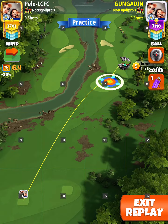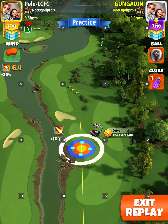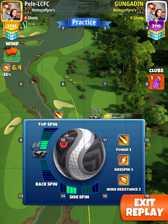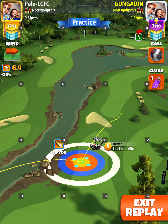Extra mile, kingmaker. You want the inner green ring, the inner green ring at max, 16 yards at the rough on the left. Four top spin, three left spin, and then max left curl when you're taking your shot.